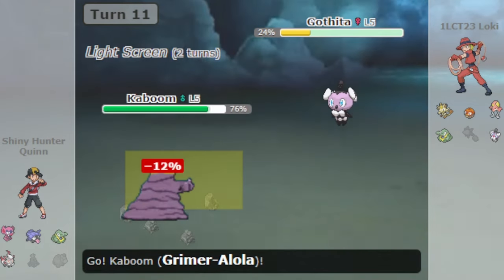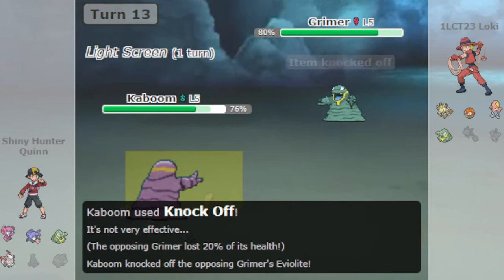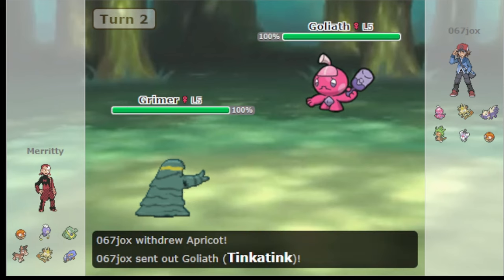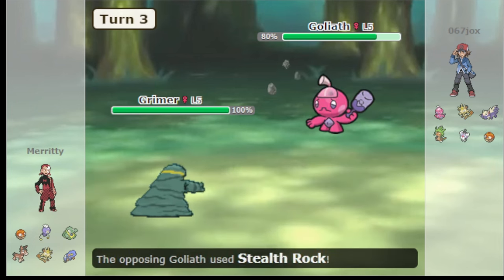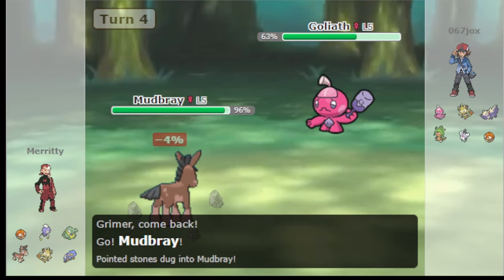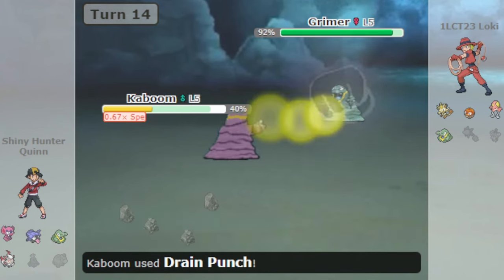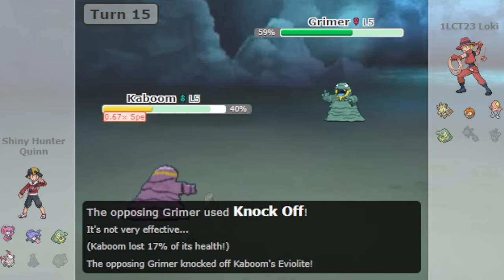Having Mud Shot was especially valuable for handling Tinkatink. Tinkatink posed a significant threat to Grimer thanks to its Pickpocket ability, which allows it to steal an item from opponents upon contact if it has no item of its own. This meant that Grimer had to be cautious when using Knock Off, as if Tinkatink got hit with Knock Off, it effectively pulled an Uno Reverse, stealing Grimer's item instead. Mud Shot offered a solution to that — it dealt big damage to Tinkatink while also lowering its speed, and having extra coverage often caught opponents off guard.